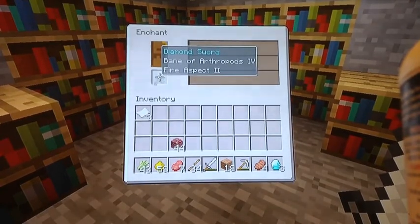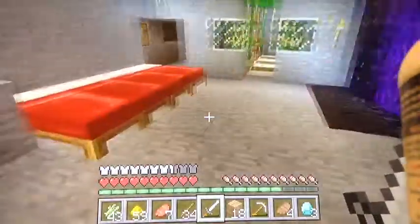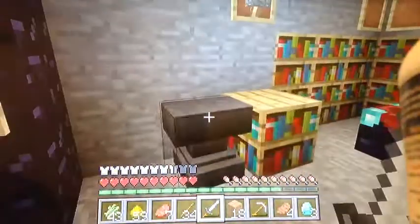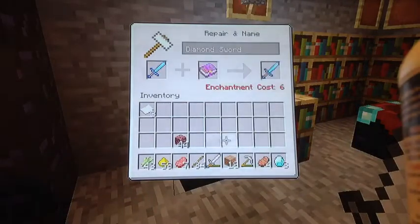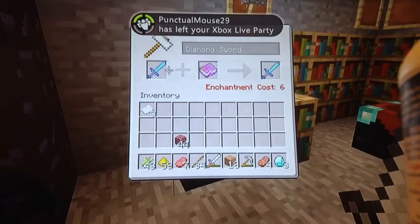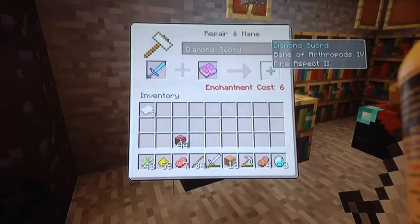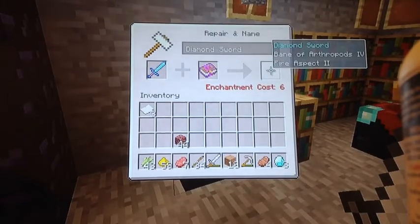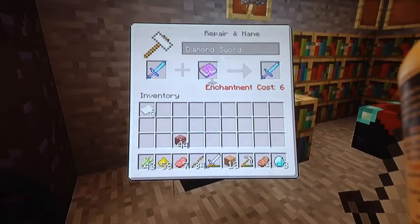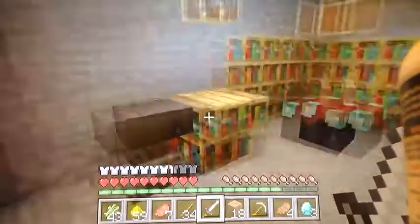Now we can add sharpness with sharpness books — I actually have a sharpness book already. I'm going to see how much it would cost to add it. Six levels — I'll save up for that. There's also a sharpness two book, so we can try to get this up to a sharpness three diamond sword with fire aspect two. That'd be cool.